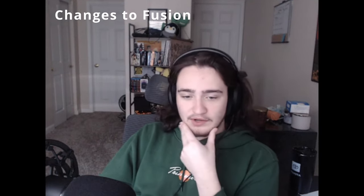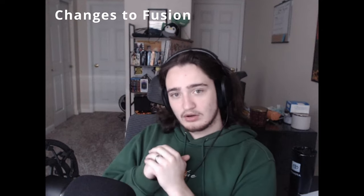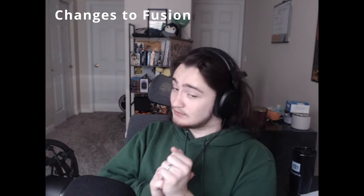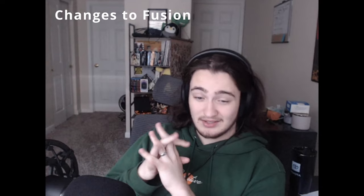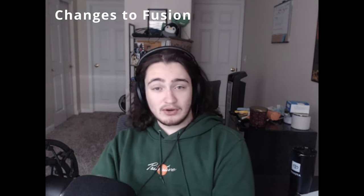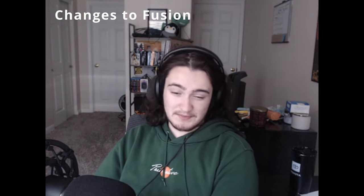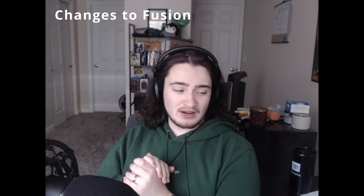Changes to fusion: fusion with all forms is now stronger than before. We went through and gave every race and form a look-over in fusion to make sure they're at a good strength, and adjusted the multipliers. We raised the success XP from 40 to 50, adjusted XP requirements to make more sense with how fusion scales, and added passive XP to fusion — every 60 seconds you will get XP depending on what form you're in. This is fusion technique XP, not form XP. Namekians are also no longer weird in fusion.